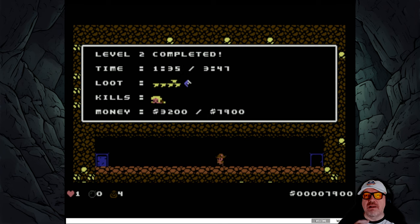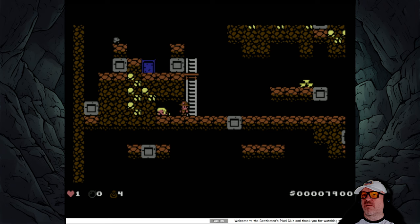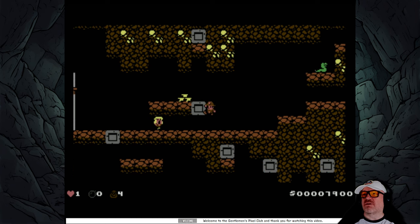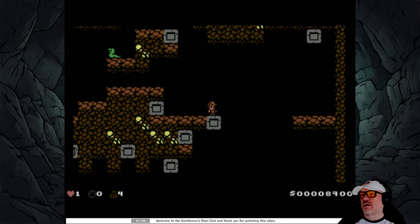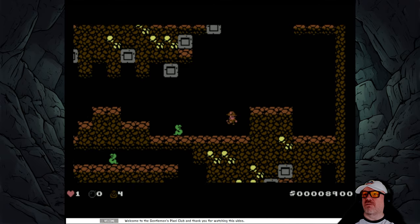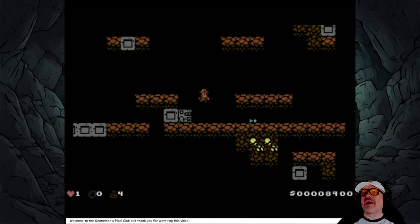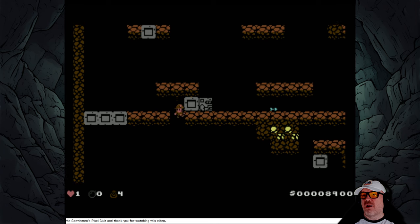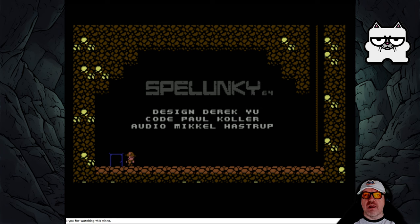Exit - 7,900! We go to another level but we have no health. We need more than that one heart. I don't know why we'd be killing the women - do we get points for it? I've whipped her and she's running around. Big jump - yes, that was skillful and a little bit lucky! This is so much fun. Oh it missed - 8,900!